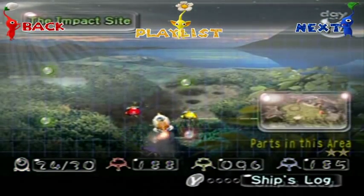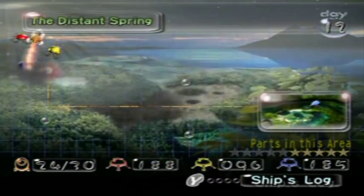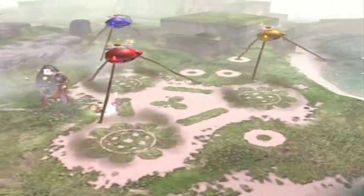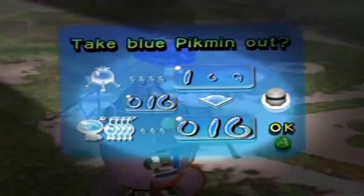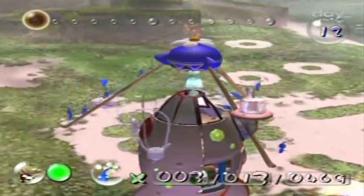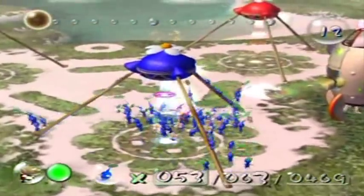Hello everyone and welcome back to the walkthrough. We're in the Distant Spring once again. I don't really know why I was so disappointed with the outcome of the last part — I set out to get three ship parts and only got two, but I managed to set up so many things for the future that it's going to make the upcoming days extremely easy. I think it's only going to take me two more days to get the remaining ship parts.